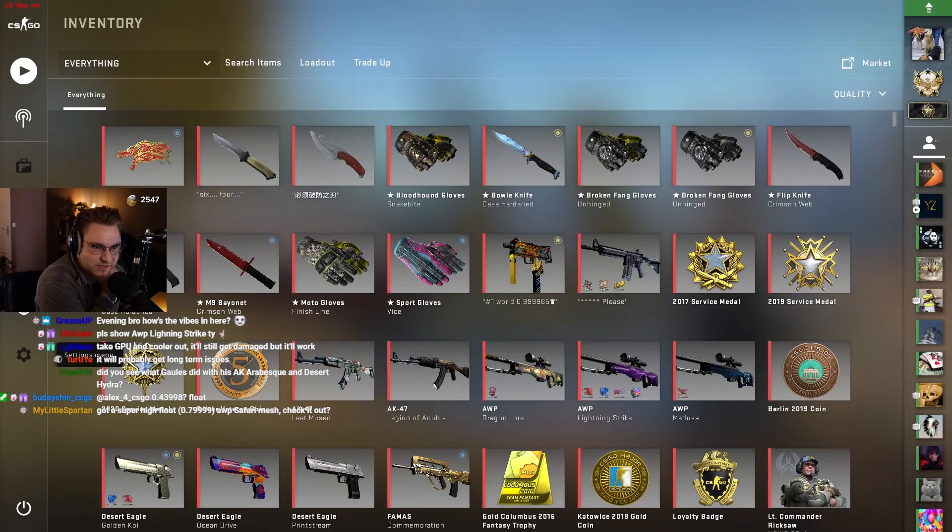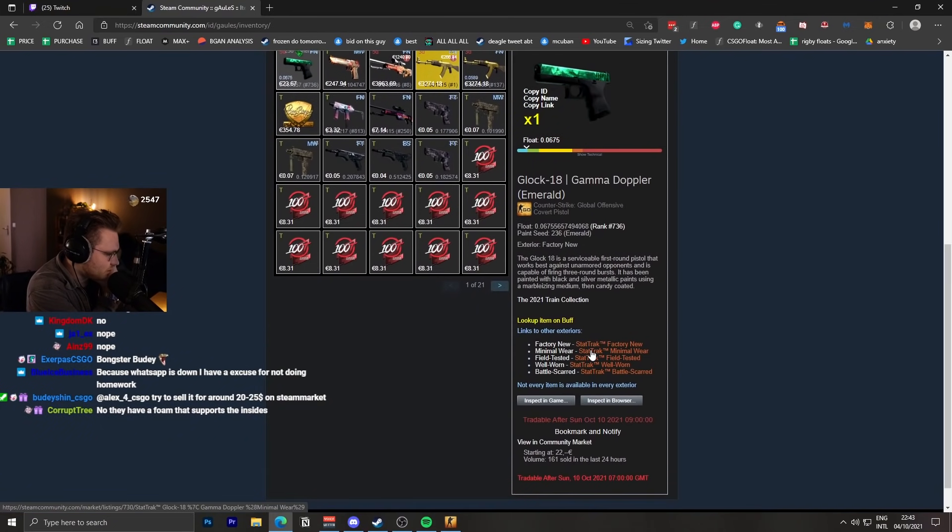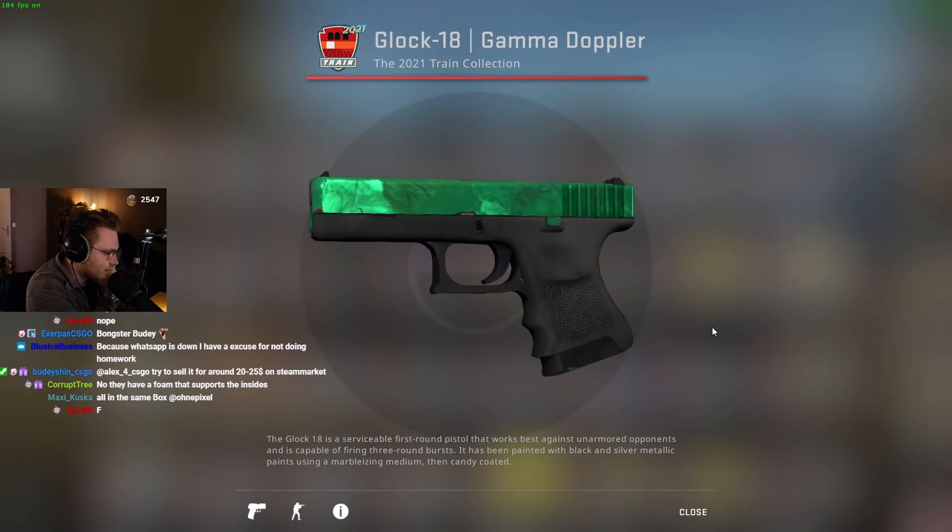Did you see what Gauls did with the AK Arabesque in Desert Hydra? The Desert Hydra? Let me have a look. Gauls bought a Glock Emerald, first of all. Very nice. Nice addition.